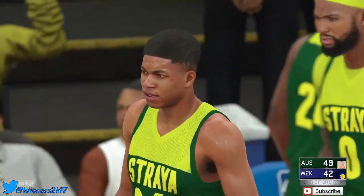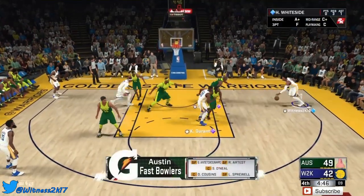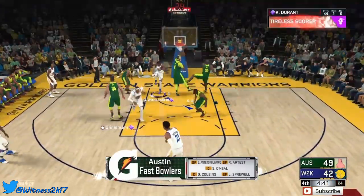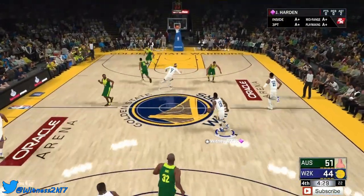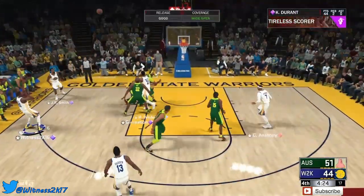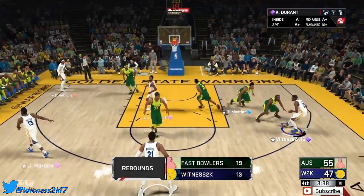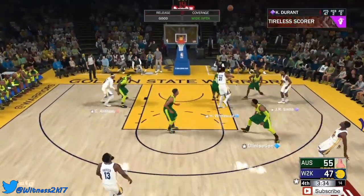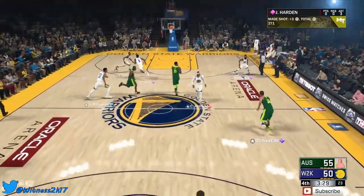KD straight in the post, getting it to Whiteside, back to KD — let's go, reverse slam for KD! Down by seven in the fourth quarter. Kevin Durant for three and he makes it — we needed that. KD watch the double teams — give it to Whiteside, back to KD, open for three and he drops back-to-back triples. Five point game, we're slowly cutting into this lead.